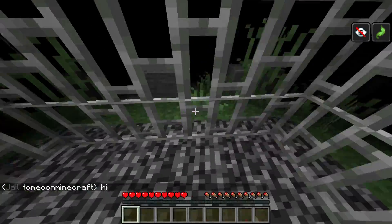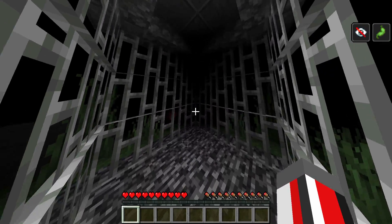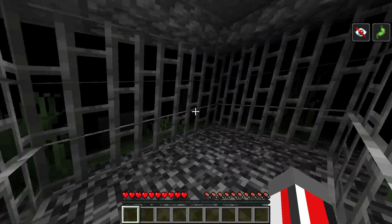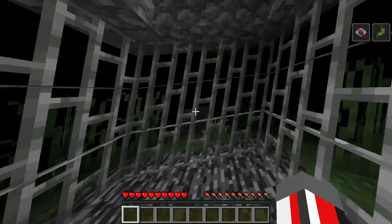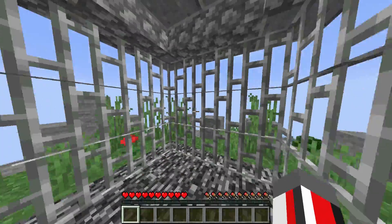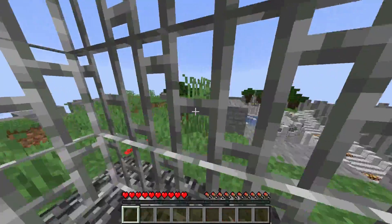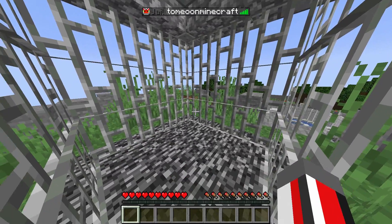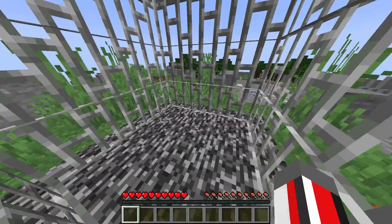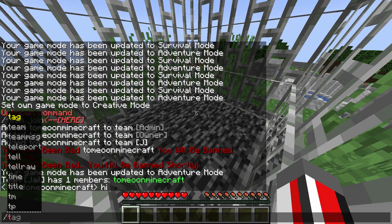If you decide to spam the chat, there's a scoreboard I'm working on that will disable chat for you so you can no longer type. After a minute and 30 seconds, you're stuck in jail with no way out — no release, nothing. You're stuck there permanently and can't do anything. You can't kill yourself, you literally can do nothing.